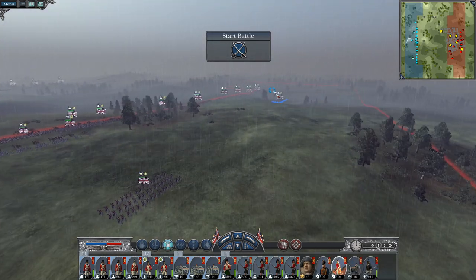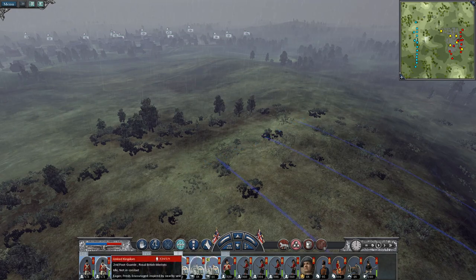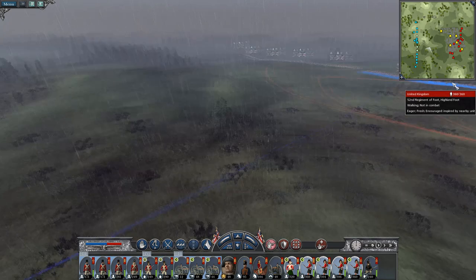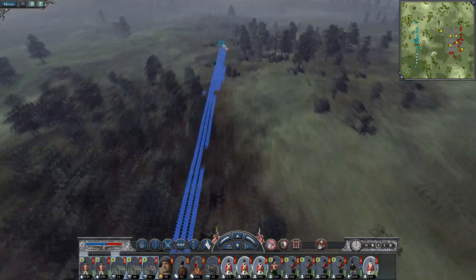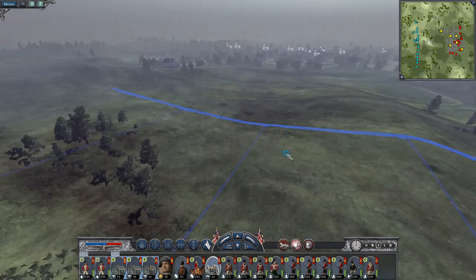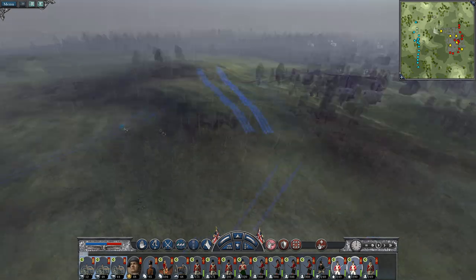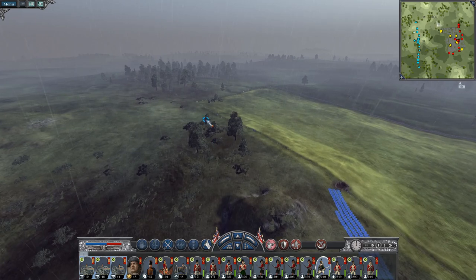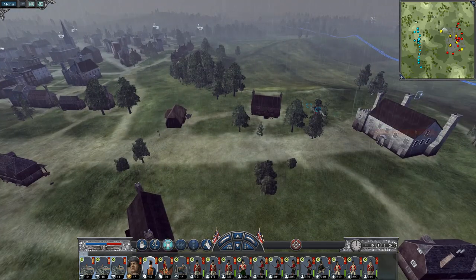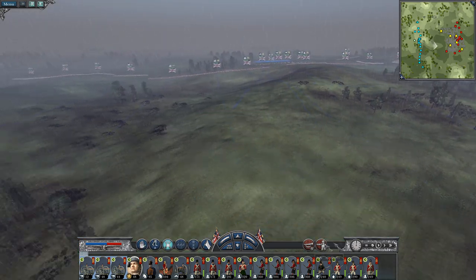Grenadiers on the left. One unit of light which I'm not going to do a whole lot with. Uxbridge on the left. Dragoons on the right. Crawford in the centre. Let's fight. My howitzer is going to be joining my infantry. Speed up time.